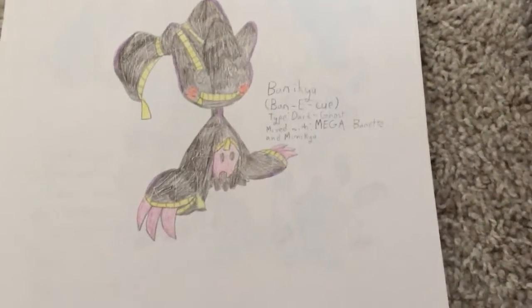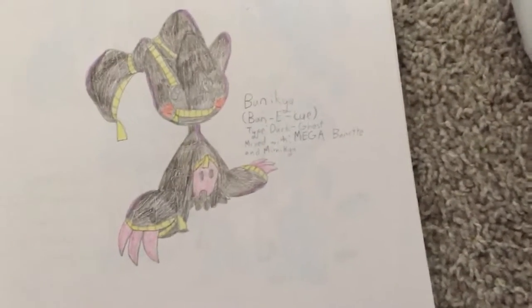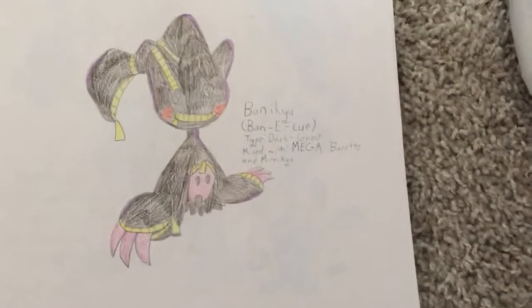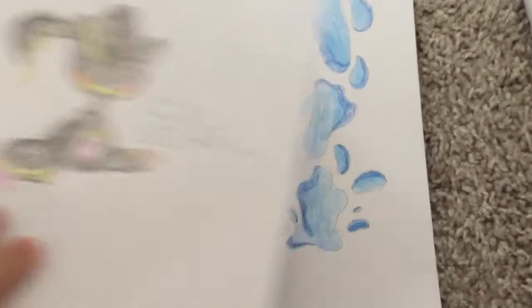Next is Bannacue, and its type is a dark ghost. It is mixed with Mega Banette and Mimikyu. This one actually kind of looks good.